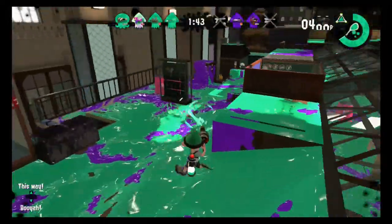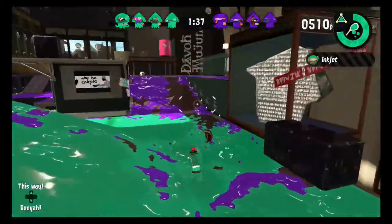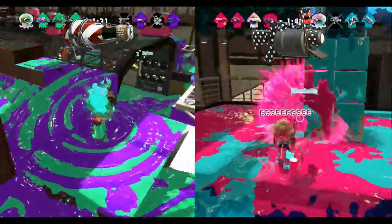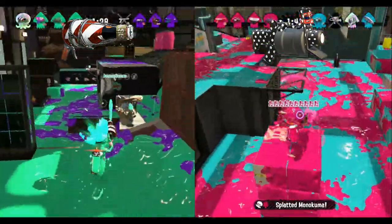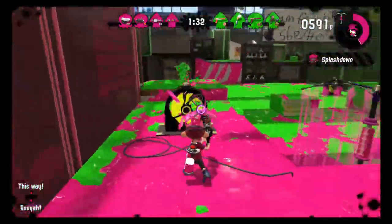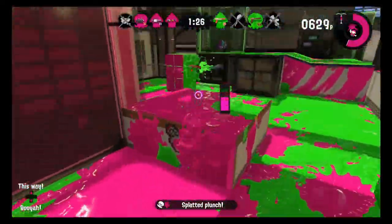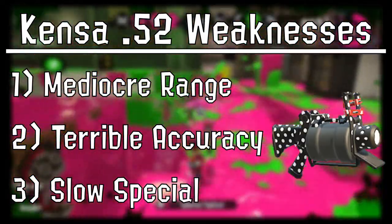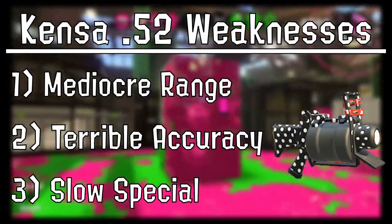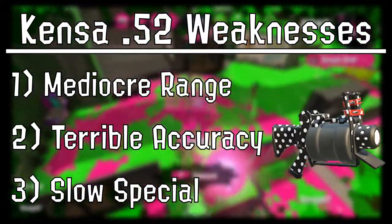Let's start by looking at what makes this weapon so strong in the first place. When considering the Foil Squeezer, it can be helpful to compare it to the last weapon we examined, the Kenza 52 Gal. At a high level, the Foil Squeezer can be described as everything that the Kenza 52 isn't, for better or worse. The Kenza 52 Gal was an offensive powerhouse whose kit gave it strong defensive capabilities as well. However, it had three main deficiencies.